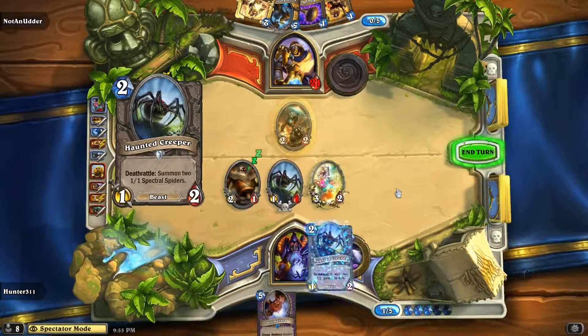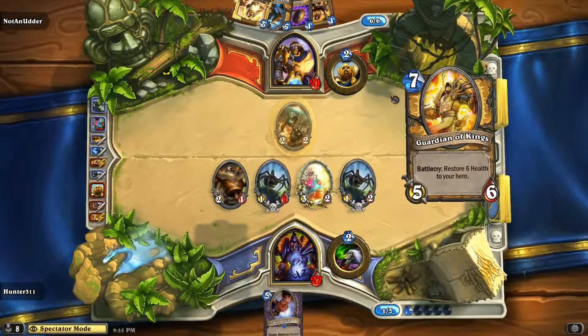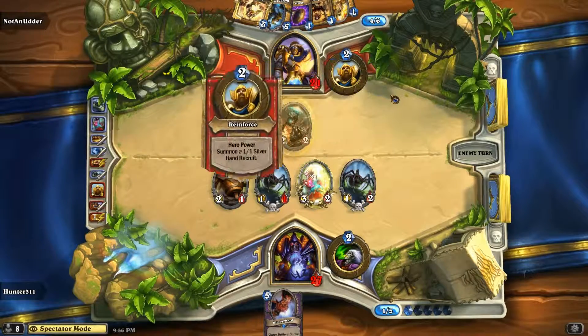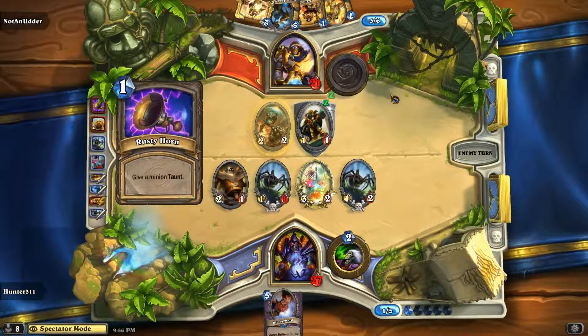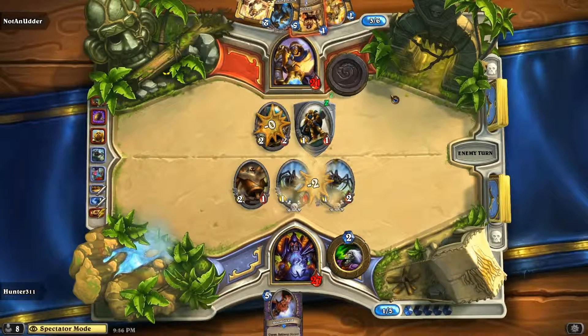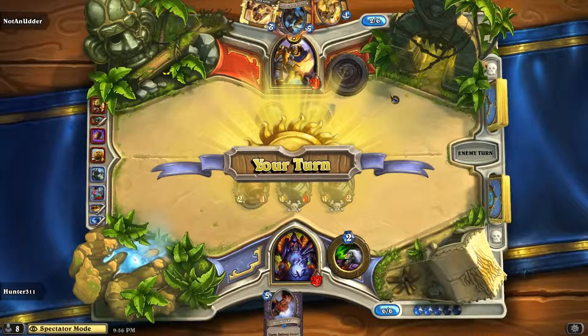I wouldn't trade minions for minions. I always used to have the idea that if I had more minions than them — like they had 1 and I had 2 — I'd always go face if my damage was better, or even if my damage wasn't better. So I think the Rusty Horn should have gone on the 2-2, because you're soaking up a lot of damage. He could have done damage and let them run into that 2-2.